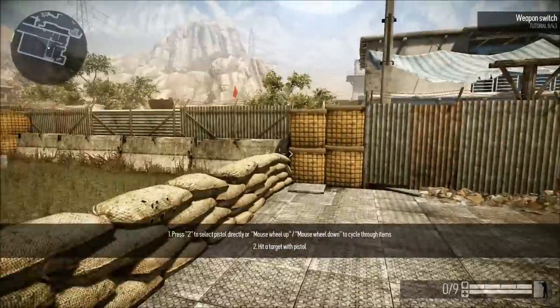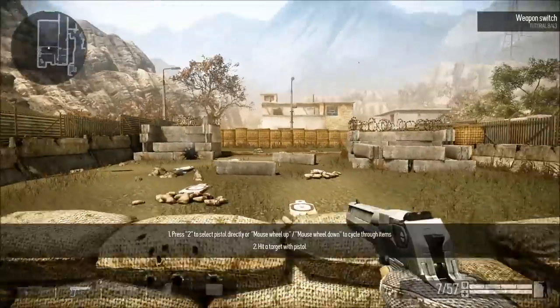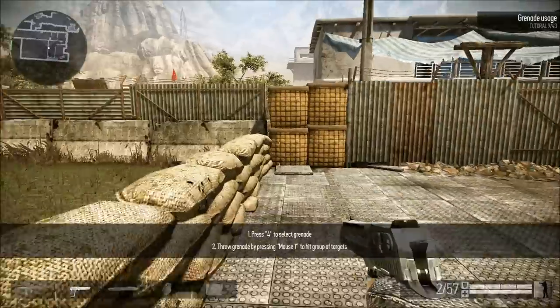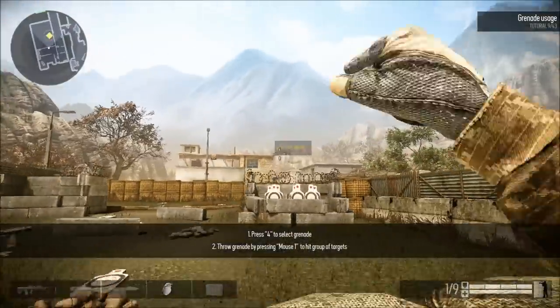Well done. Now select your pistol. Switching to a pistol is much faster. Grenades have a large damage radius and are really effective against a group of enemies. Grenade out!